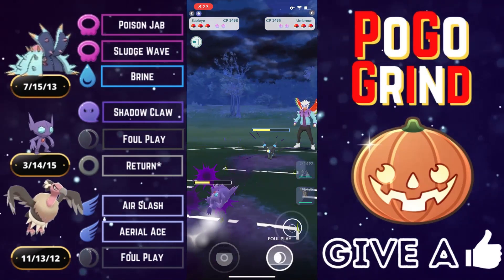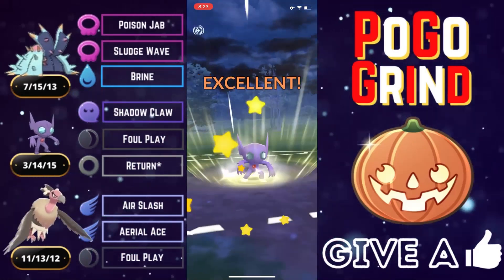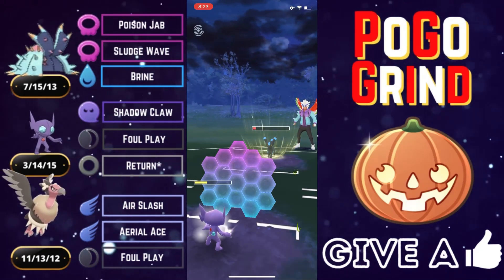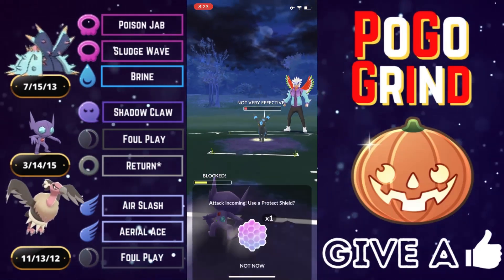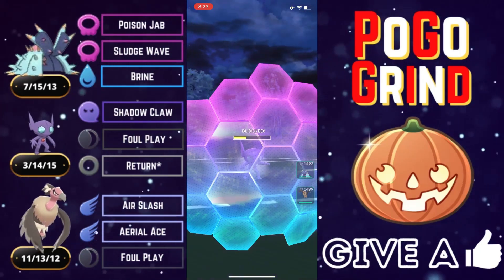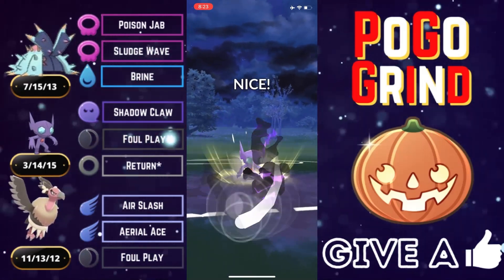From here on out we're going to start shielding. As with team number one, the shielding priority absolutely goes to Sableye — when you have Toxapex and Mandibuzz on the same team, Sableye gets the shields. We shield to control the flow and alignment of this matchup. We don't know what else they have in the back; they led with Toxapex and got a bulky Dark type.